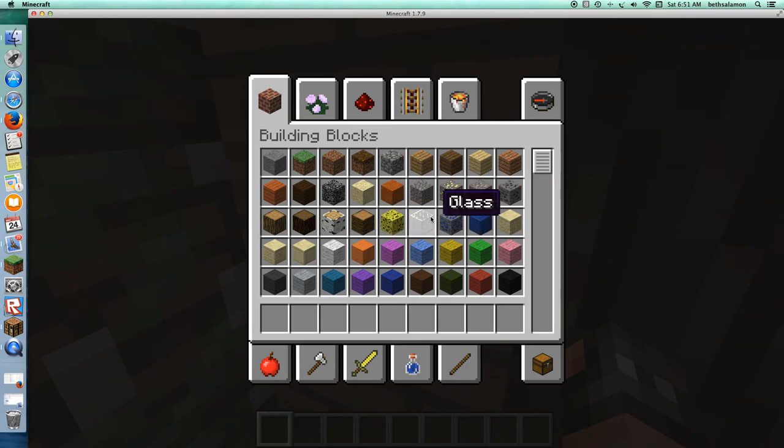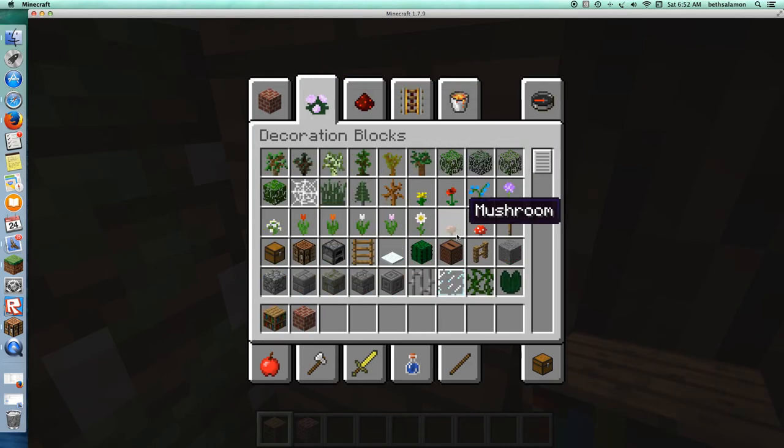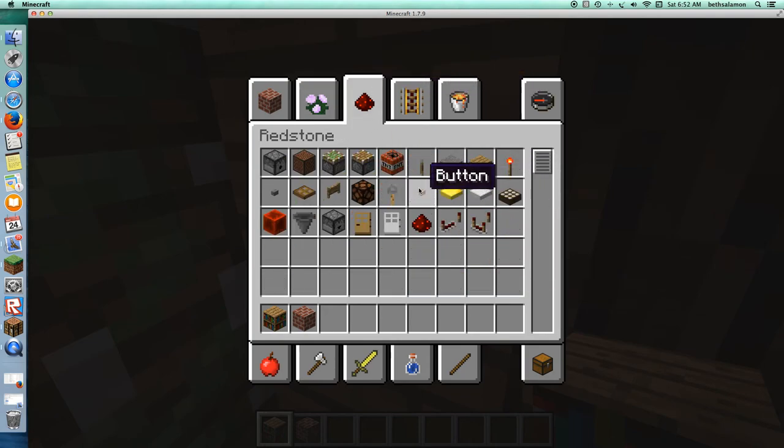So let's go over all we need. I'm going to make it out of brick shells, and I'll use bricks as another thing. You're going to need some - you're going to need a lever, some redstone, and what else?